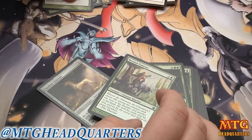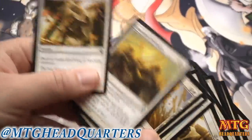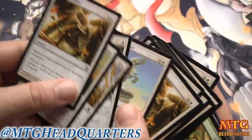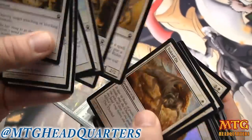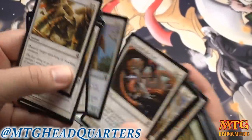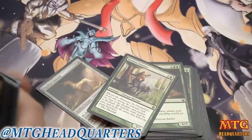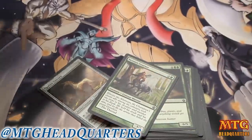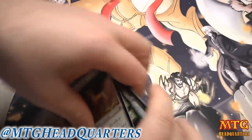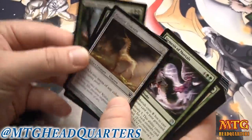Honorable mention goes to what white had to offer — if you played green-white, Observant Alseid, God's Willing, Cavalry Pegasus: there are five or six playables. But when I play white-green I'm usually playing white-green heroic, and we just don't have enough to build a heroic deck around in white-green. We have a few heroic cards but not enough.